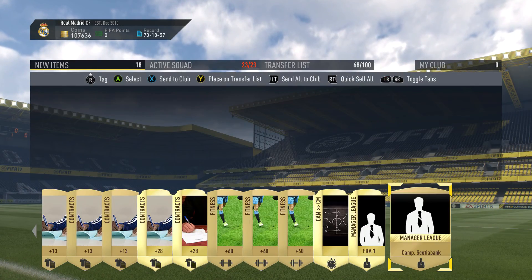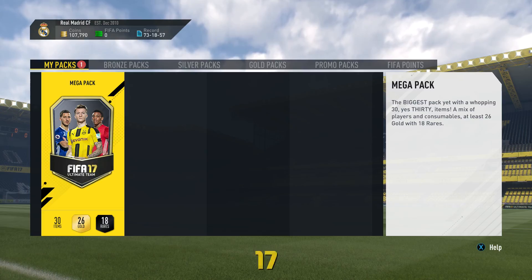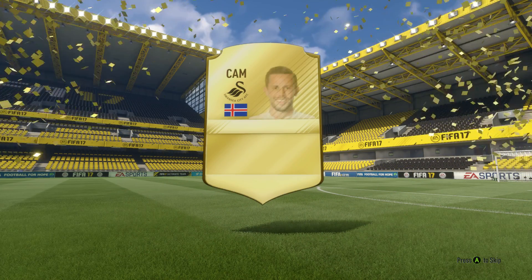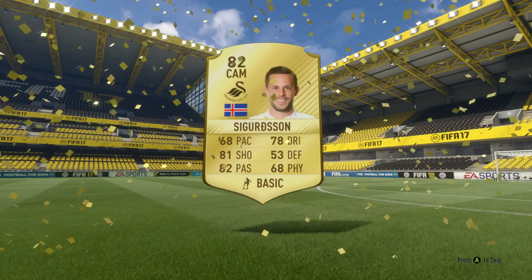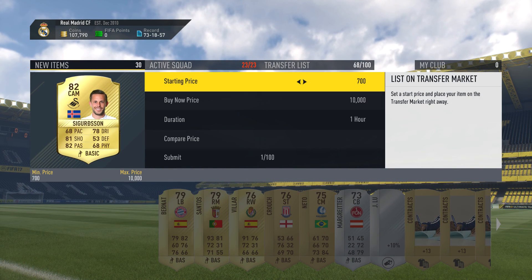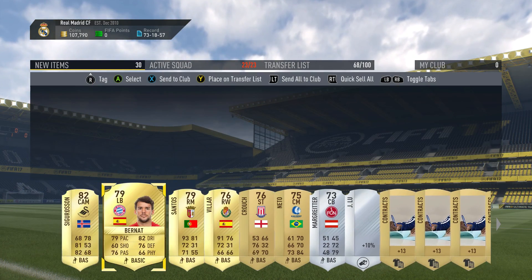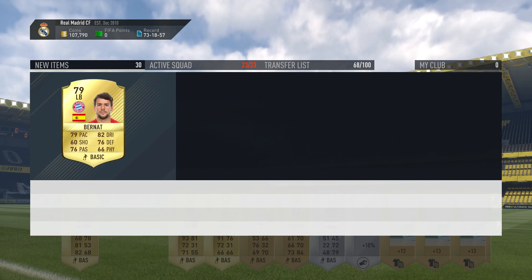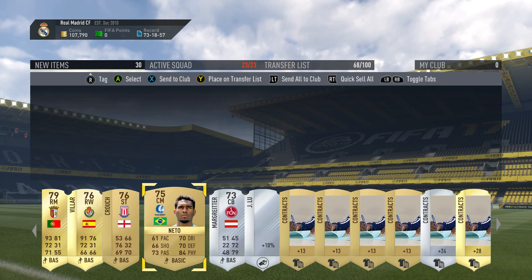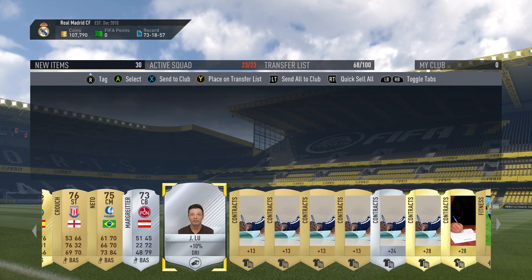We're gonna sell these stadiums as well. This pack wasn't that great - didn't even get a rare player. But the big pack and the last pack is up next - mega pack, 18 rare items. Can we get a walkout? No. 82-rated Sigurdsson - he's probably not worth much anyway. So we got two 83-rated players and two 82-rated players - decent enough stuff. Overall we probably made a little bit of profit. We basically just traded a couple of rare gold players for a couple of other rare gold players, but we got a couple of high-rated players.